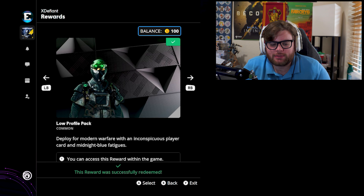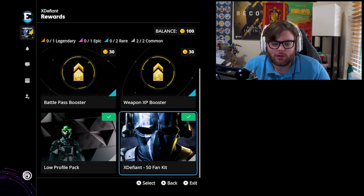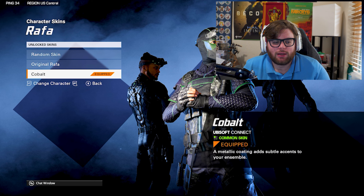The last thing we're going to talk about today is that if you were a beta tester or played during any of the beta sessions, whether it was once or several times, you should have gotten an email through the account you used to create for X Defiant, telling you that you had a beta reward. All you have to do is log on to your game — whether you are on PC, PlayStation, or Xbox — just go to your Ubisoft Connect, go to rewards, scroll all the way down, and it's going to be this Low Profile Pack right here. This is what you will get for playing the beta. The skin will be part of the Echelon faction with the Rafa operator, and it's going to be labeled the Cobalt operator skin.